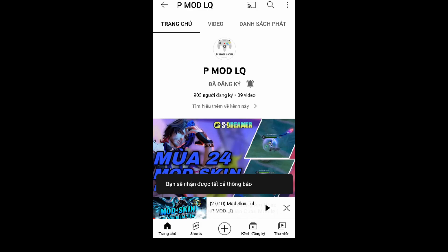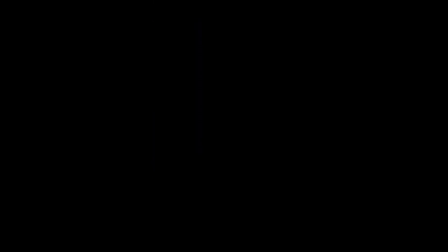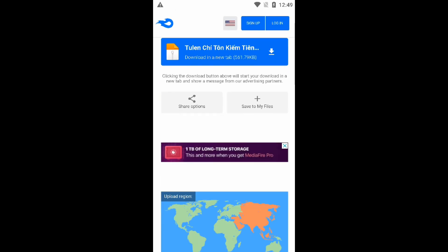Rồi quay lại cái trang vừa rồi, nó sẽ hiện chữ unlock màu xanh. Các bạn nhấn vào rồi nó sẽ tiếp tục đưa bạn đến một trang nữa. Bạn chỉ cần kéo xuống và chọn download — nó sẽ đưa bạn đến link media file của skin bạn muốn tải. Các bạn nhấn vào skin đó rồi quá trình tải xuống sẽ bắt đầu.